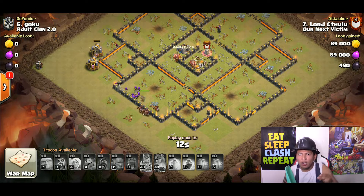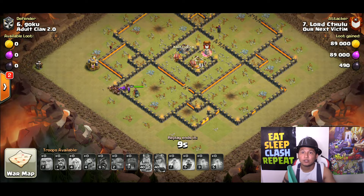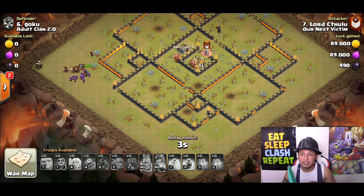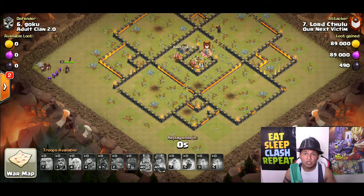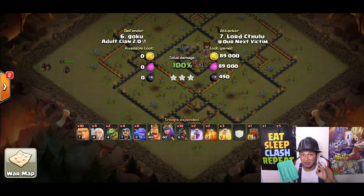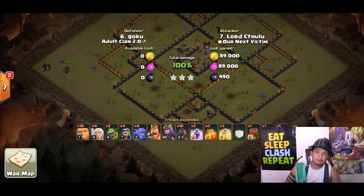We saw the hogs coming in from around 12 o'clock, going counterclockwise all the way around to 3 o'clock, and now they're going back up to clear all the remaining buildings — and that can take a lot of time. Make sure when you do HGHB that you bring wizards to clean up trash buildings right after your hogs. If you don't have clearing troops, you're going to time fail — I guarantee it.